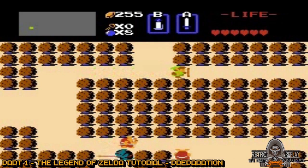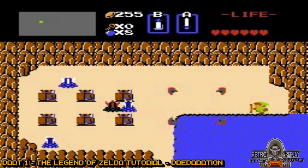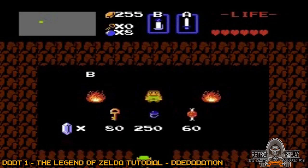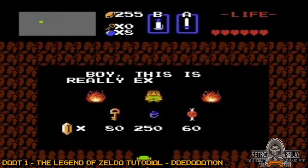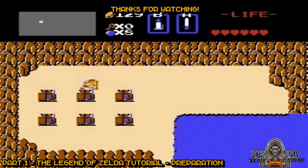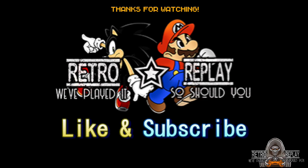Finally, we go right three screens and up two screens. Touch the top middle Armos and head down the stairs and buy the blue ring. That's it for part one. Stay tuned for part two, where we go over the first dungeon. Don't forget to click the like button and subscribe for more content. Always remember, game with confidence. Thanks for watching and have a good one.